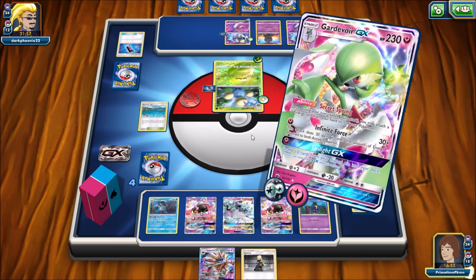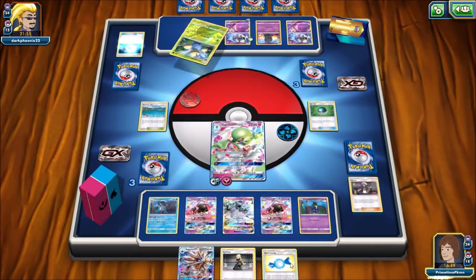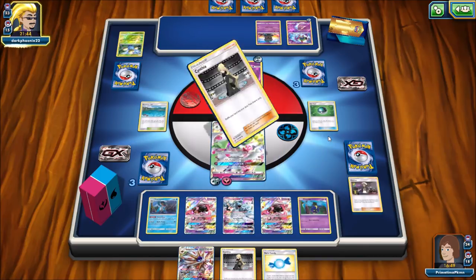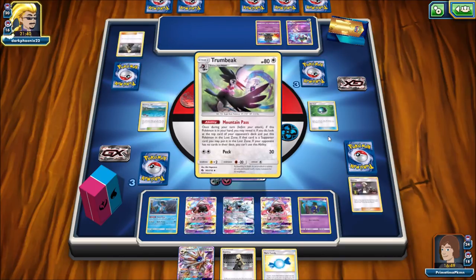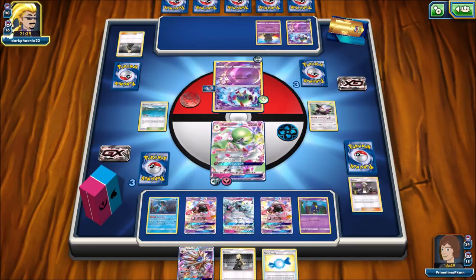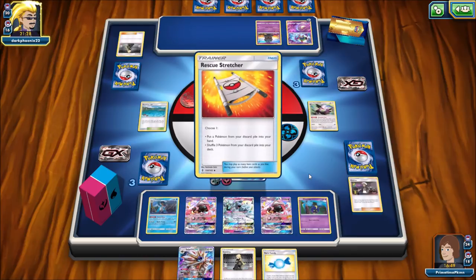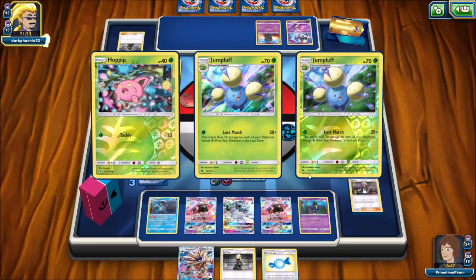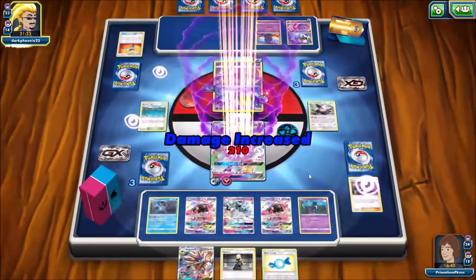I like the fact that Gardevoir has such a high HP — it will take two turns to knock it out. I'm down to three prize cards. There is a Rare Candy to get Solgaleo set up, and then I can Cynthia. But my opponent has two Natu set up, so I'd desperately need a Max Potion. I only need one energy on Gardevoir to knock out the Natu. How many Pokemon are in the Lost Zone now? Three, four, five, six, seven, eight, nine — that's 180, 210 I believe. They need one more and they can knock out Gardevoir.